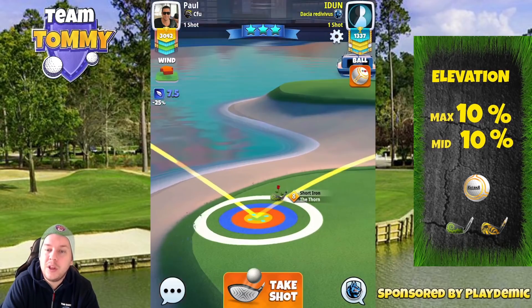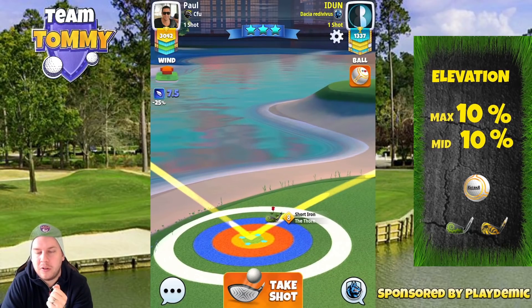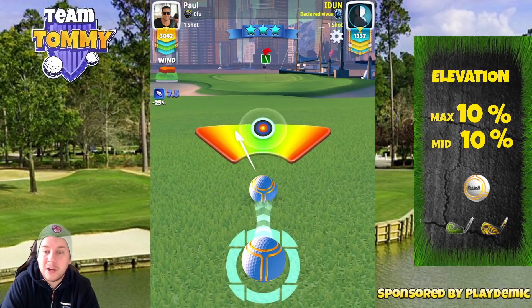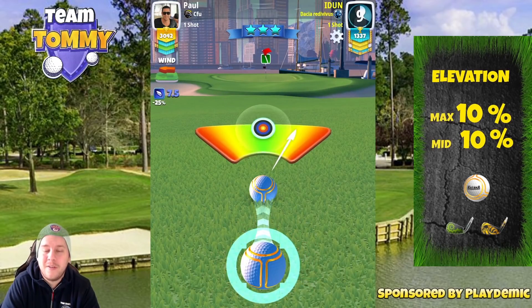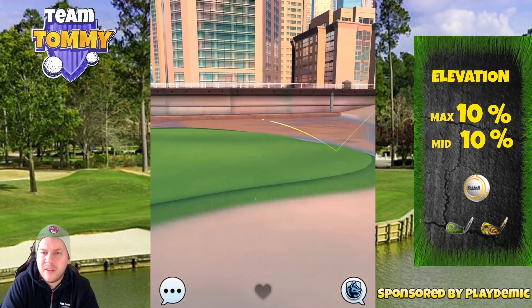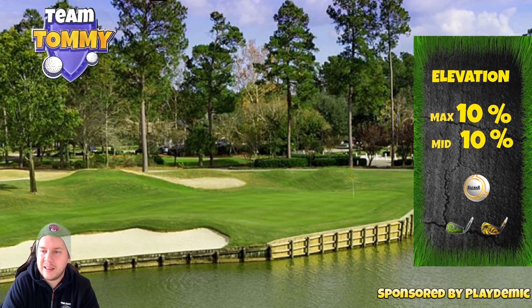We need to leave the ball guideline approximately one green square short of pin because we do not have a fully developed ball guideline. With the measurement shown on screen, you'll notice I come in hot when aiming for the pin with a weak ball guideline. Adjustment is very close to medium distance plus 10. I play this at around 50-52% slider — we need one decimal less for it to drop. From 353 yards, play 46% slider with the measurement on screen and that's golden.